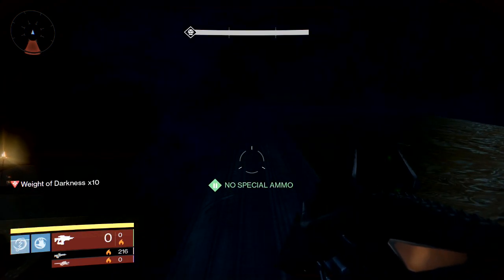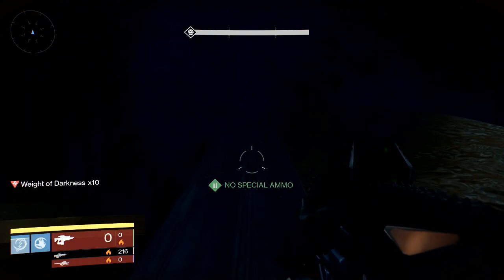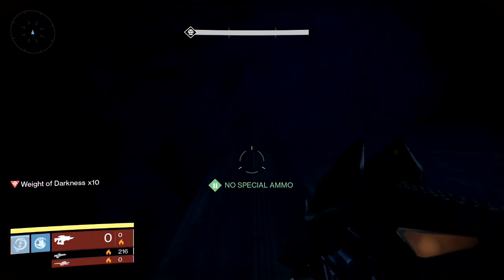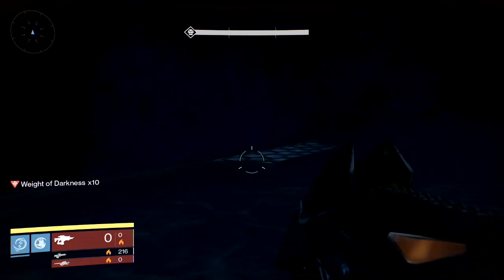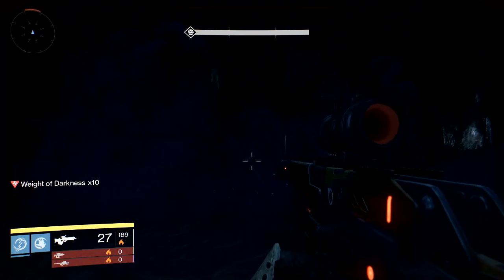Don't shoot them, don't do anything. Just stay high, crouch and prone a little bit, stay behind one of the rocks while the light is taking your darkness away. If you do this, no trolls will spawn behind you. What happened to me before is I went to the middle of the map following all the lamps and all the trolls literally spawned.